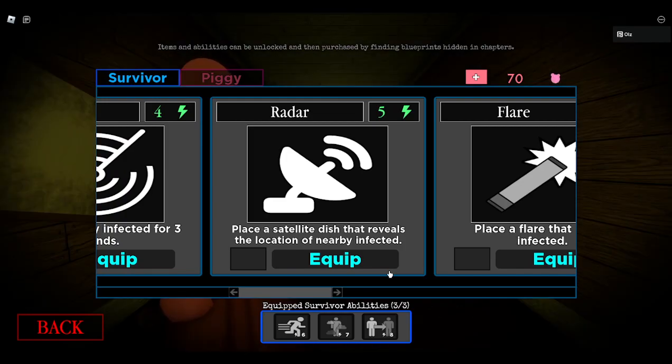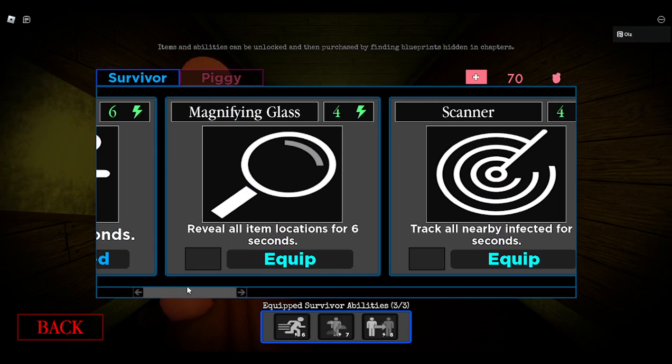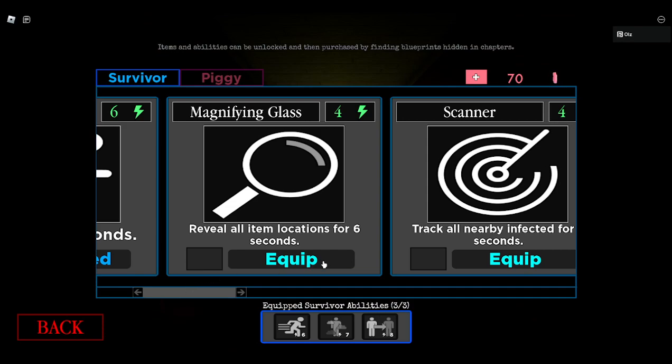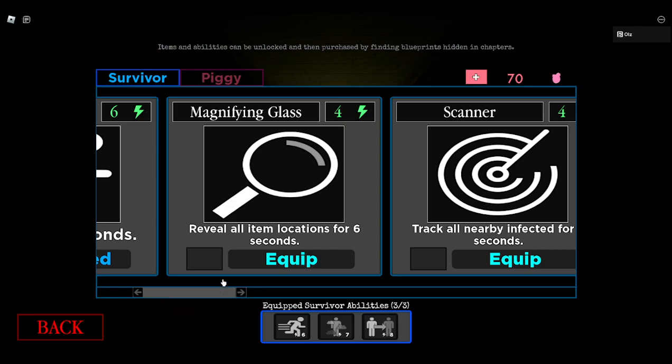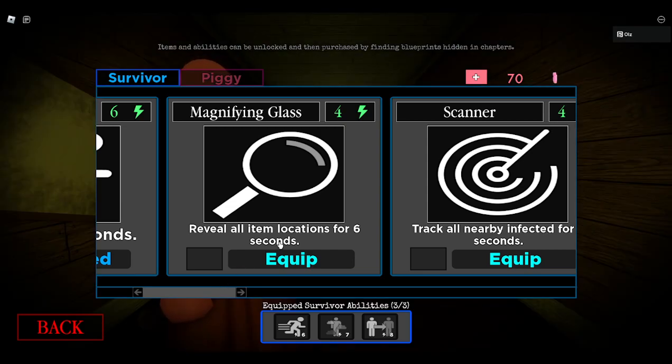In fifth place, in the middle of it all, the magnifying glass. Basically, you have the magnifying glass now — not your teammates, you have it. And that's cool. With this magnifying glass, you locate the items for six seconds. The reason this is in the middle is because early game, this is good — if you can't find anything, use it, you'll find something. But late game, where is this key that I need? Because you don't know that your teammate has it, and it just gives you a blue circle for everything. Really not useful.